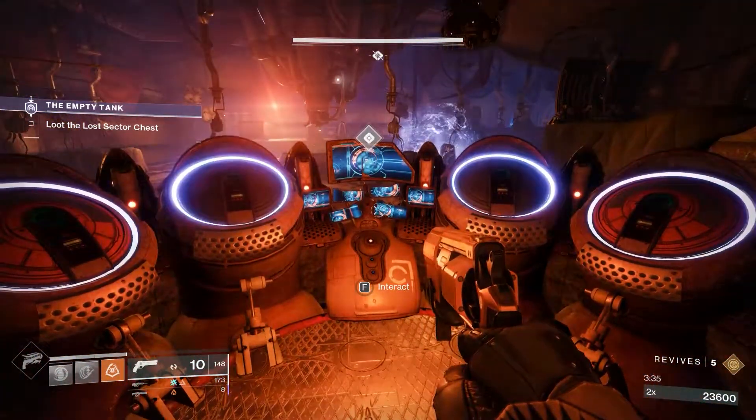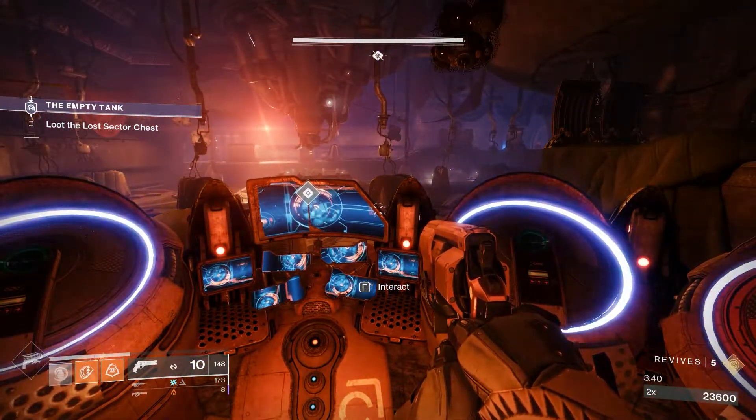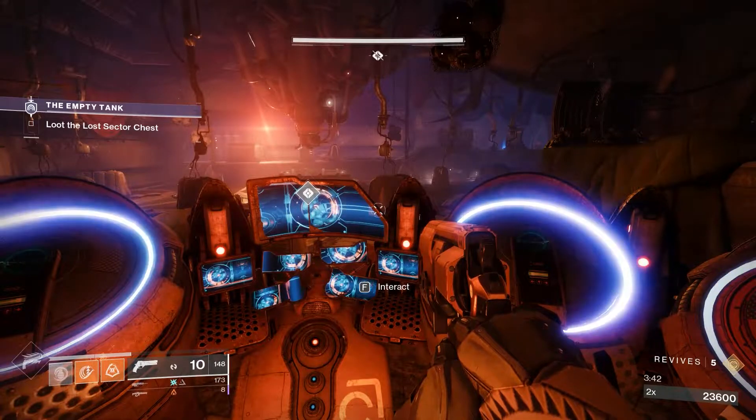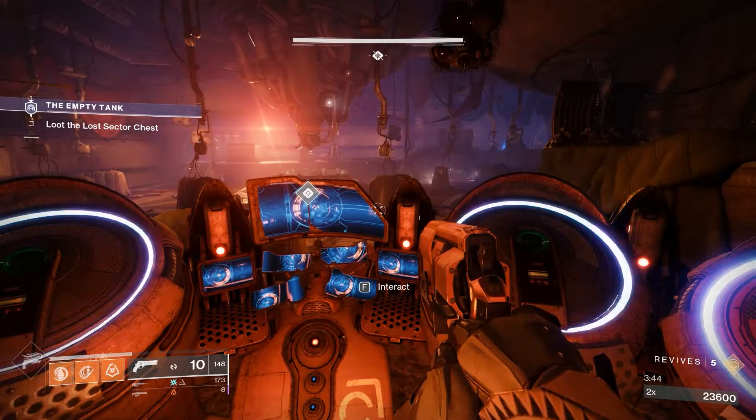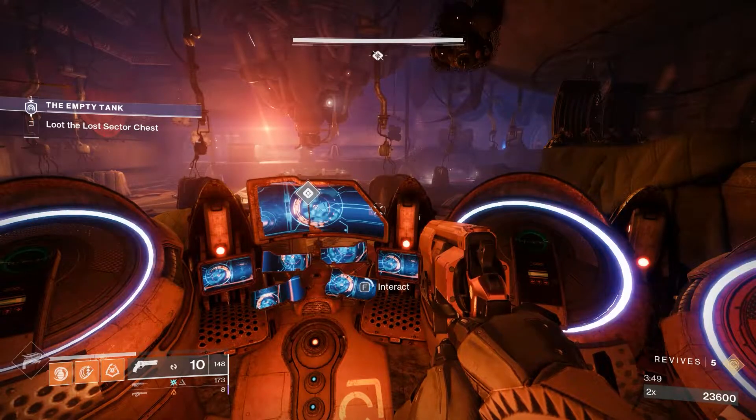This is the DJ booth. Once you press the button here, that's when the overload comes out. Don't do it until you've cleared the entire room so you can deal with the two overloads — the guard overload, the DJ overload — and then the barrier champion.